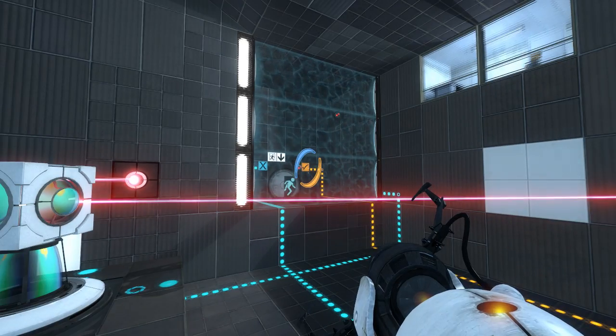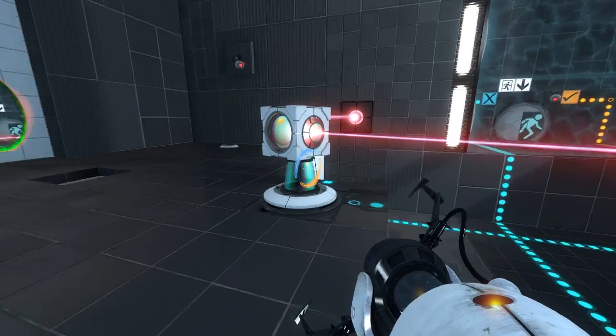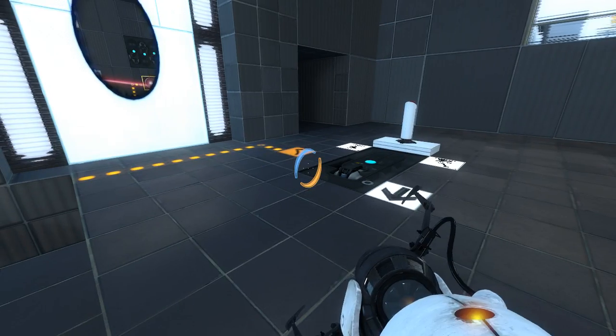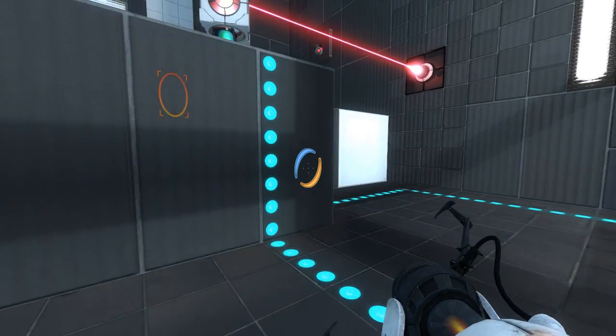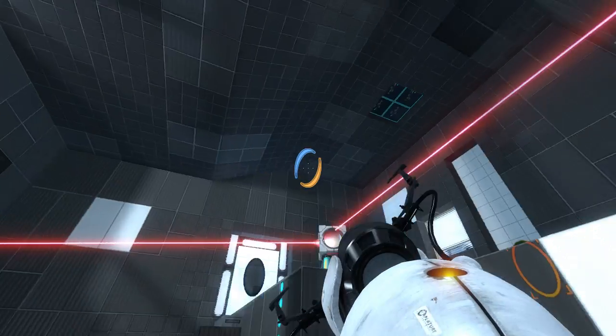That happens really quickly. Apparently we're supposed to get launched through that and out of that, to land over there, but at the same time we somehow have to activate this? How's that supposed to work? Why is there a portal surface down here, I wonder? Might just be extra.